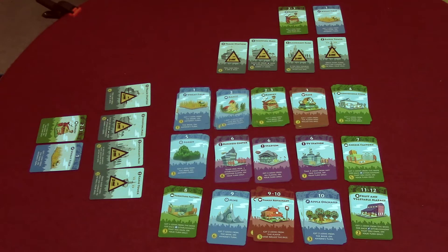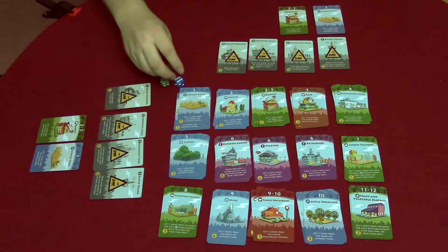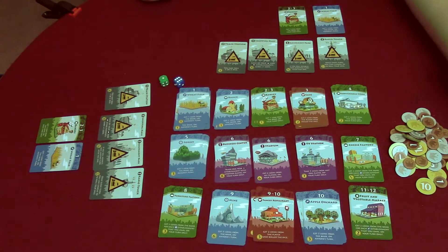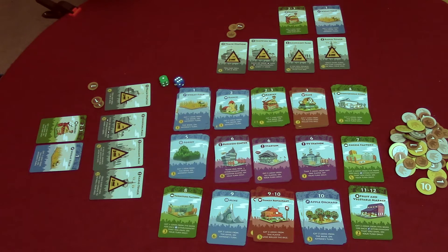When playing with fewer than four players, any starting establishments and landmark cards that are not used will be returned to the box. The game comes with two dice — put them within everyone's reach. Then make a pool of money to form the bank, and out of that each player will take three coins to start. Then randomly select the first player using whatever method you choose.